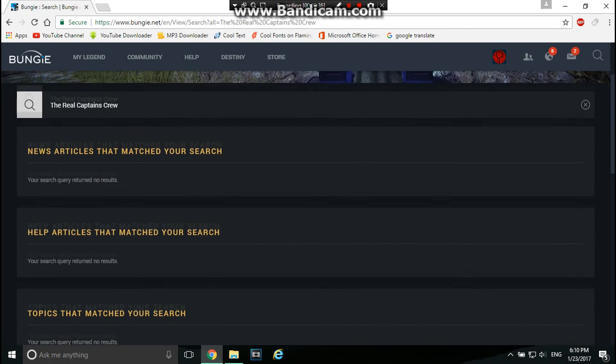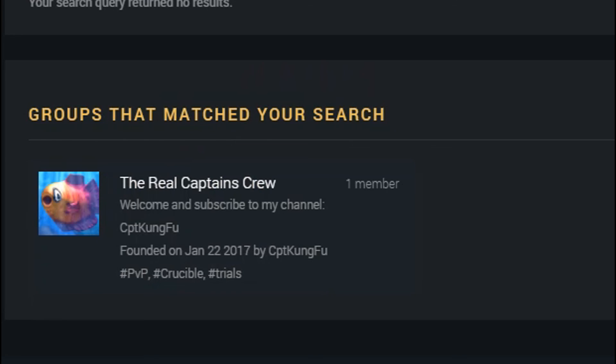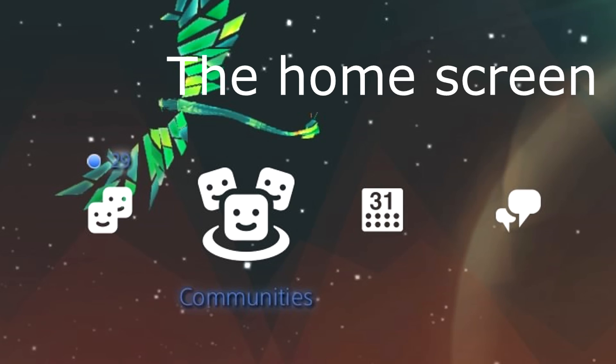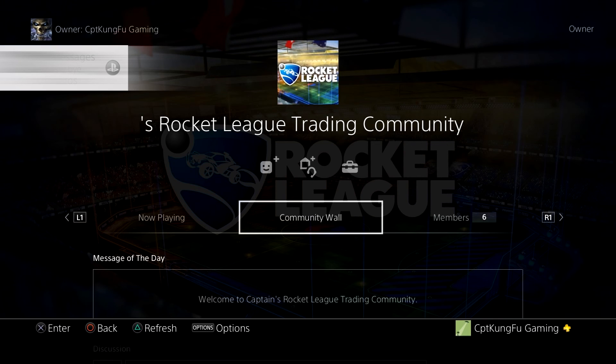Then you're going to want to scroll down and go to groups that match your search. You're going to want to click on it and then just easily join from there. For the Rocket League community, all you're gonna have to do is on your PlayStation 4 screen go to the Communities section, then go to the search bar and search 'Captains Rocket League Trading Community.' Then you've found it — super simple.